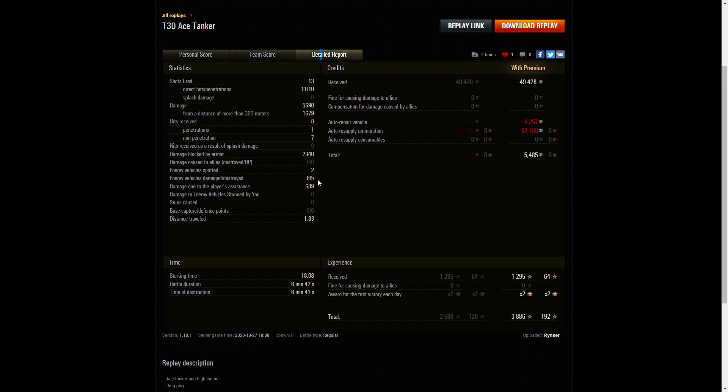Two enemy vehicles were spotted, eight were damaged, and five were killed. 689 hit points of damage assistance. He earned 49,428 credits from that game, and after paying for ammunition — he did fire a fair amount of premium ammo — he came away with 5,485 credits profit. He received 1,295 XP, times two for the first victory, taking away 3,886 experience points altogether.